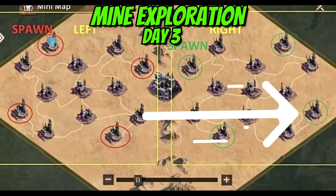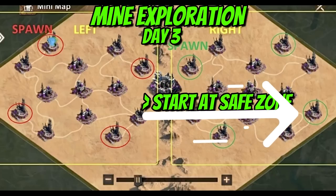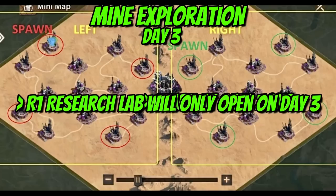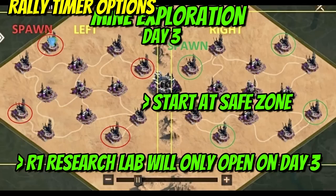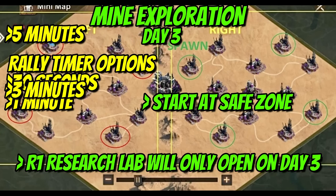On the first day you enter the battlefield, each alliance will start at their respective safe zone marked with either a red or green circle. Only on the first day will alliances spawn in the safe zone. In the safe zone, you are protected from attacks — the enemy cannot attack or teleport into this area. The spawn points are decided on the first battle day. Note that the R1 Amethyst Research Lab in the safe zone will only be opened on the first day of the event.